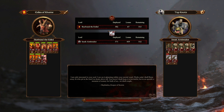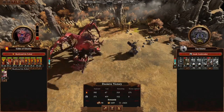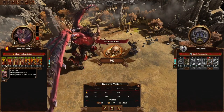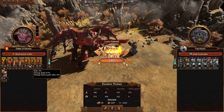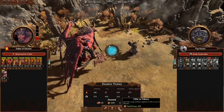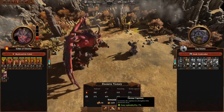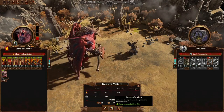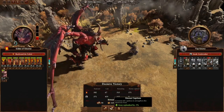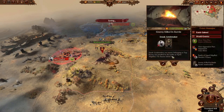Looking at this battle, there are a few things we could have done differently — we could have sent our dogs to support Scarbrand so we could have moved sideways. But all in all it didn't go too bad. We could use Devour Captives to heal up our troops for the next battle ahead, but instead we're going to grab some more Skulls since this next settlement shouldn't be as hard.